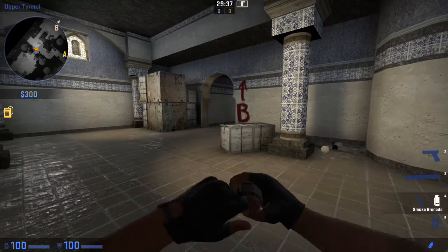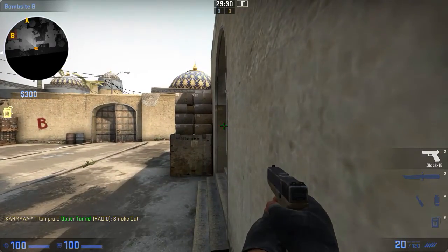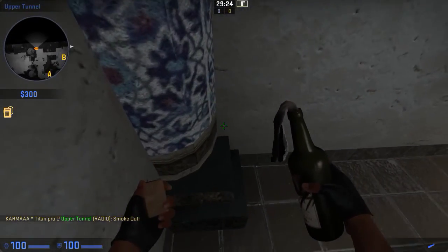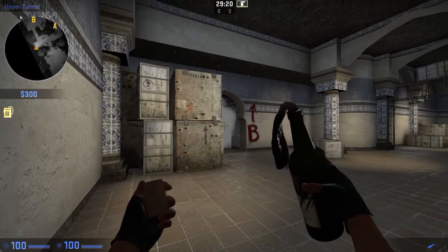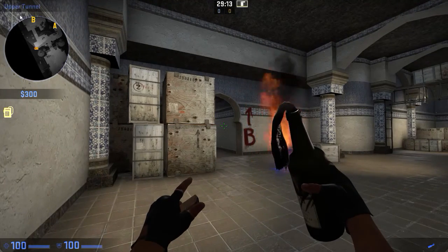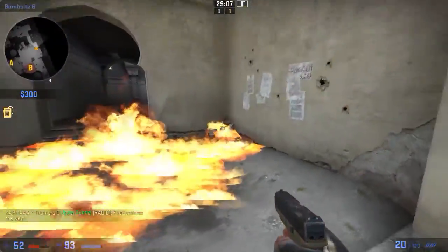Let's set up a scenario — let's say that you've been smoked out of tunnel and you know for certain that someone likes to sit here and just pre-aim this spot. We got a molotov for them. Basically you come to this side of the pillar — you don't want to be on that side, you want to be here. Line up your crosshair just a little bit to the right of the box and at the apex of it, take one step to the right, then run and throw. This will grow out and pretty much burn them.